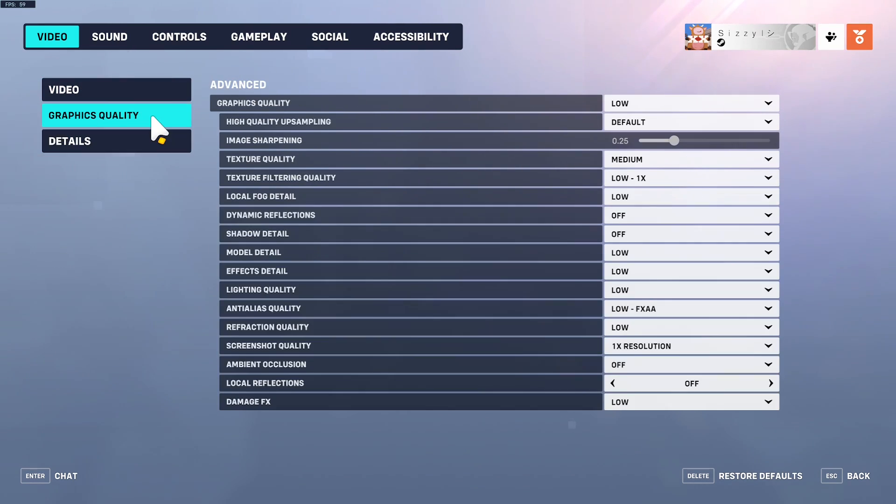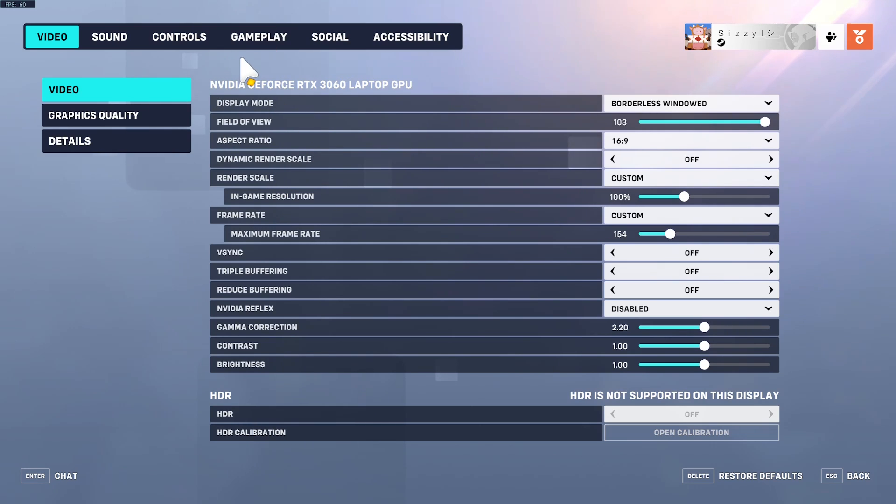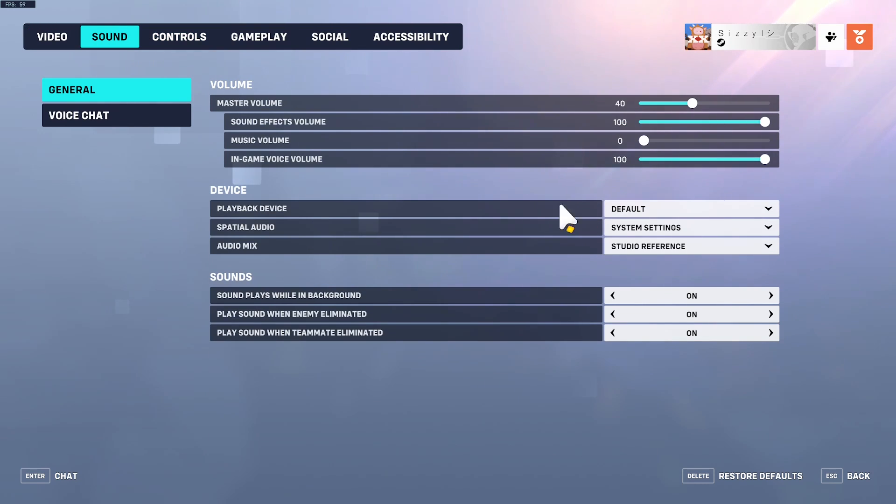Under details, I have 'display performance stats' on, 'show frame rate' on, and 'show network latency' on, because that shows my frame rate and FPS. That's all the video settings done. For console, you shouldn't have to change anything — the defaults are probably fine.